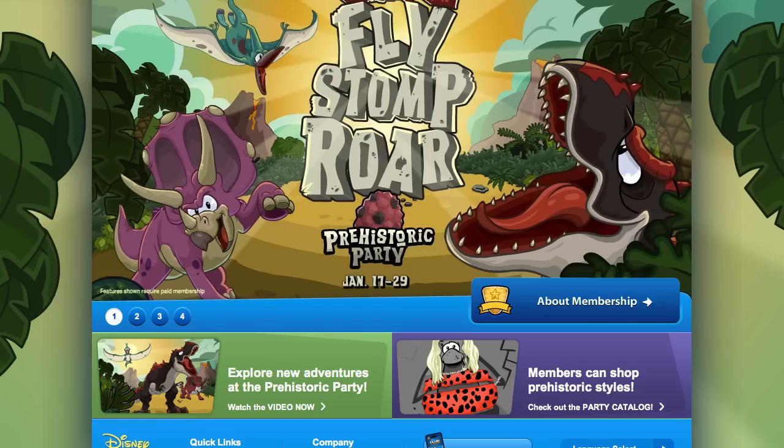Hey everyone, it's your friend ThinkNoodles and I have some more Club Penguin codes for you guys. These once again come from Henial50, who emailed me both codes, which are 500 coins each for 1000 coins total. I'm sure you guys can use them at the prehistoric party.